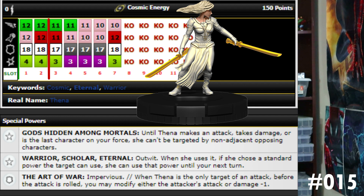Not only do you take a power away from them, but you can get it for yourself — it's almost like a pick-a-power. Her special defense power gives her impervious, and when Thena is the only target of an attack, before the attack is rolled you may modify either the attacker's attack or damage by minus one. That's really cool — taking minus one damage could mean they can't hurt her at all regardless of impervious, or I'd usually just choose minus one attack. I prefer the 150 dial for the higher attack, defense, damage values, and more life.